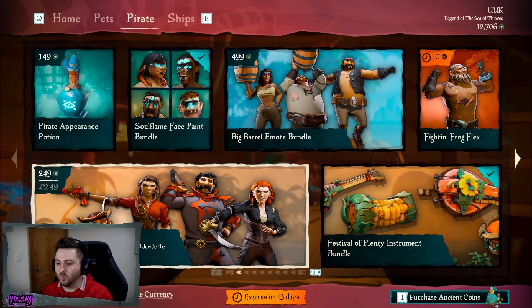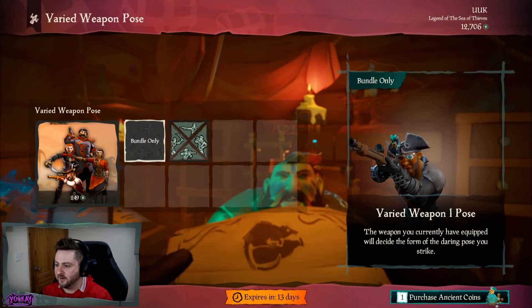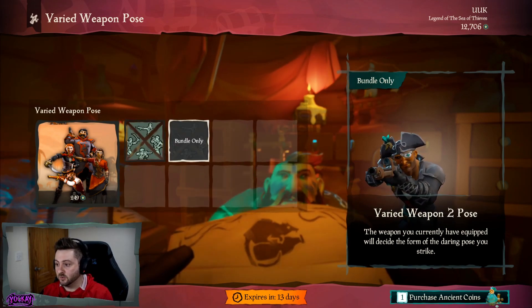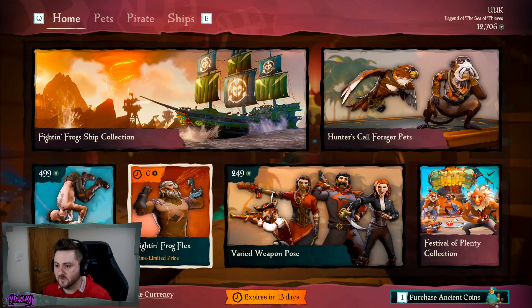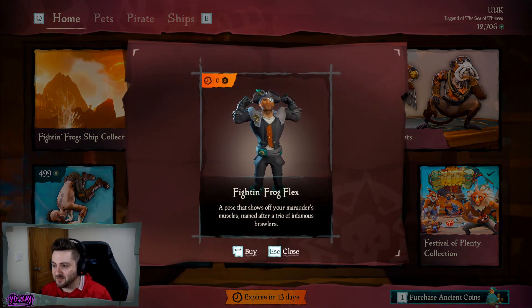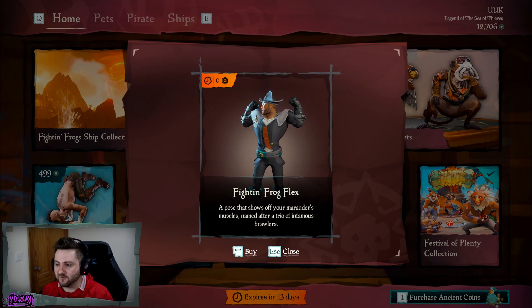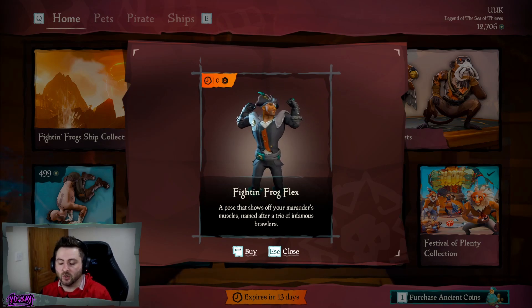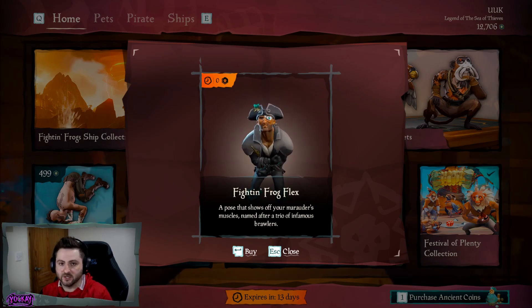Moving on to the Varied Weapon Pose. We have Varied Weapon Pose 1 — these are kind of cool and we're going to take a closer look at those after. The last emote we've been given this month is again another free emote, just like every month. For the past several months in the Pirate Emporium we've all been given a free emote. This month it's a Fighting Frog Flex — he's basically just pumping the guns. These are free regardless if you have Ancient Coins or not, so please remember to go to the Pirate Emporium and get your free emote.